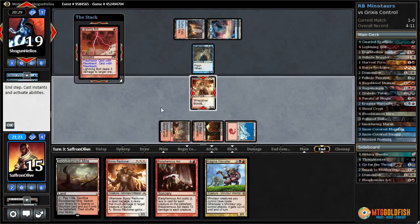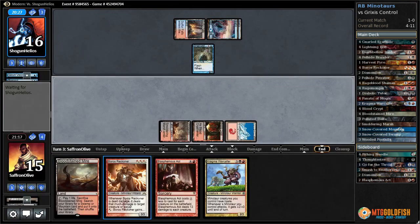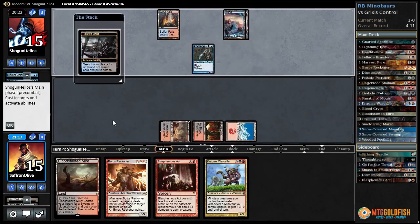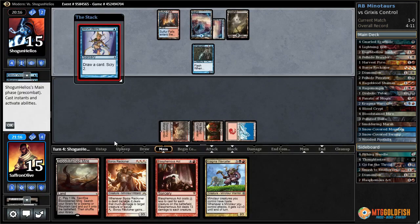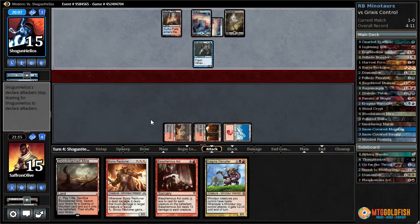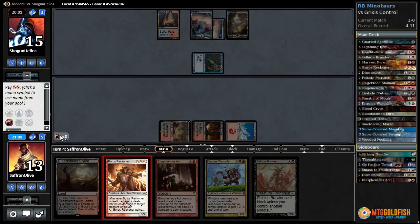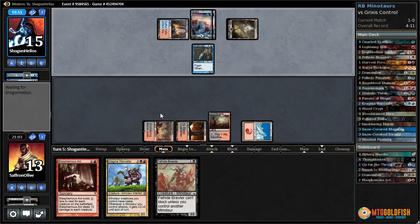They're going to Snapcaster the bolt on our Boros Reckoner. I think we're just going to hit opponent down to 16 because we can play another Reckoner — and Snapcaster they can get back with Kolghan's Command. Now they have black mana — Burst Lightning, Kolghan's Command, and an unknown. They are at 15. Serum Visions hits us down to 13. Let's play another Boros Reckoner, play Bloodstained Mire, pass the turn. They drew a real removal spell and a land — Burst Lightning, Kolghan's Command.